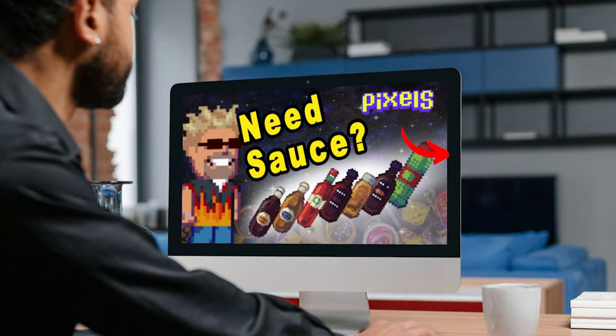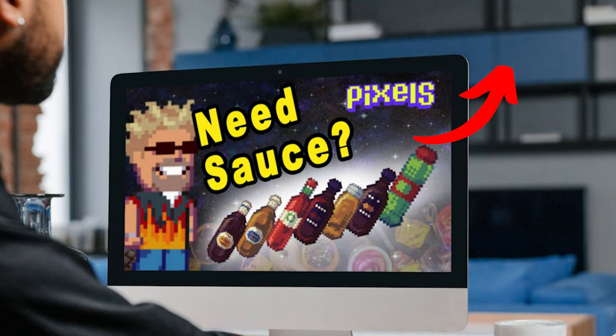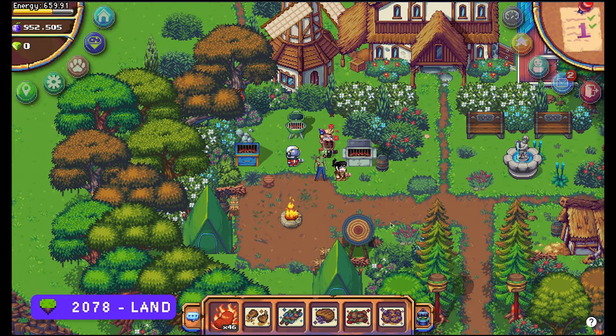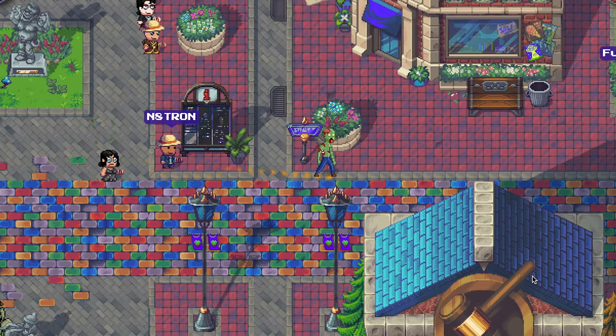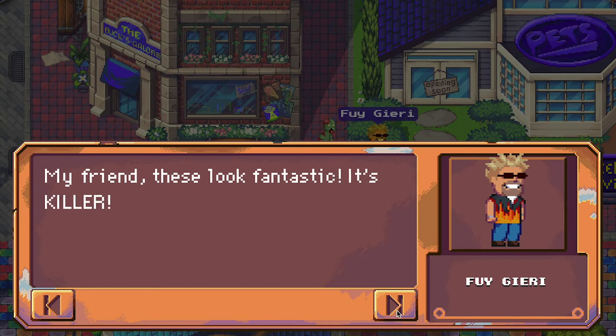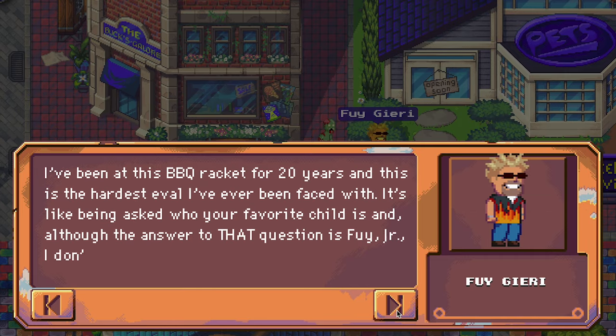If you need any help with any of the sauces, you can watch this video right here — it explains everything you need to know about all the sauces. When you have the five different starry food platters, go back to Five Giri. Something special happens: for the first time you get a reward.